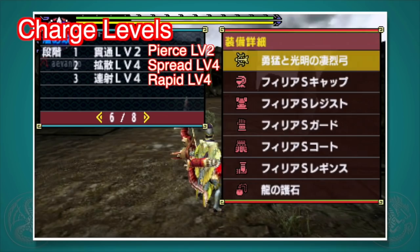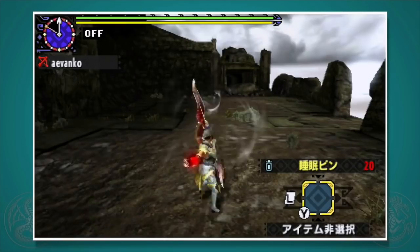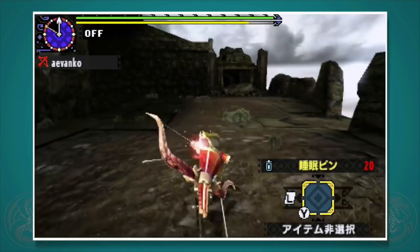Here we have the final form of Teostra, which is hands down the best bow in this game. At a level 1 charge — just pressing X and releasing right away — it does a level 2 pierce shot. At level 2 charge it does a level 4 spread shot, and at level 3 it does a powerful level 4 rapid shot. You'll generally just want to use the highest level shot for your main attack, especially since you're going to be charging. So in this case, we'll be using our level 3 charge rapid shot and build our armor sets and strategies based on that.